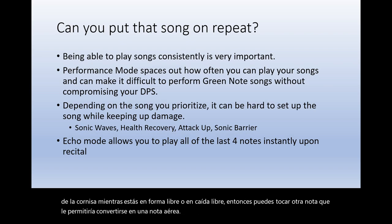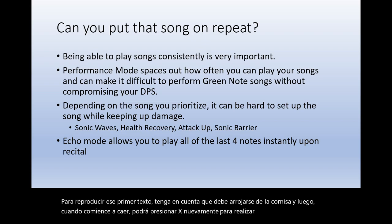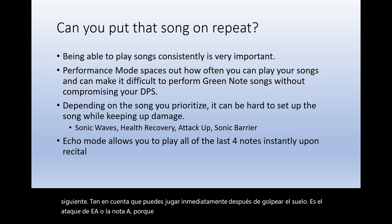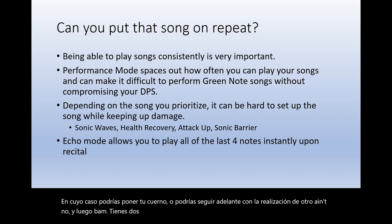For example, you press X or forward X to play that first X note and fling yourself off the ledge, then as you begin to fall you press X again to perform an aerial note. Now you have your X song played for performance mode, and the very next note you can play immediately upon hitting the ground is the A note — playing A after an aerial attack does the little quick kick-up note. From there you can either put up your horn or follow through with another A note, and you've got two songs set up in a blink of an eye for performance mode.